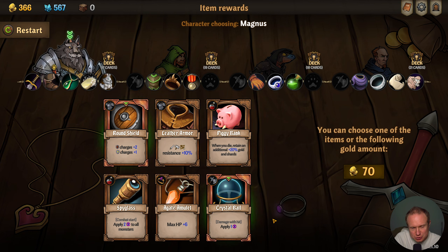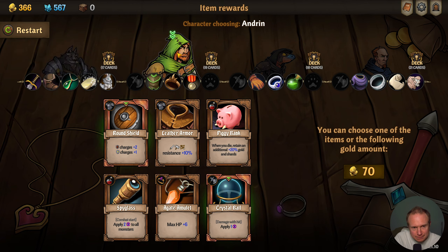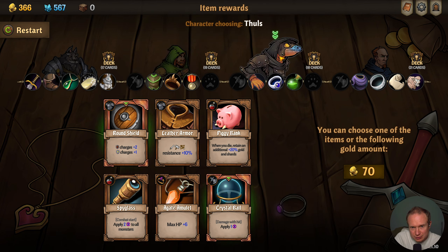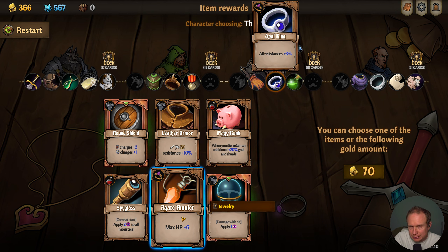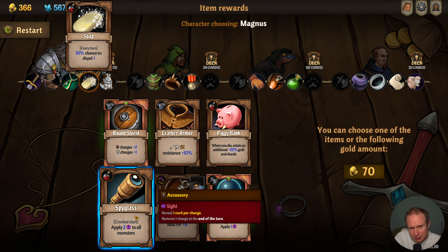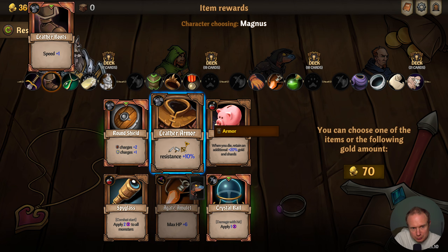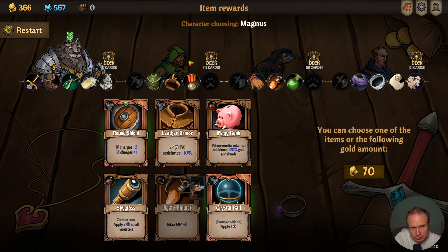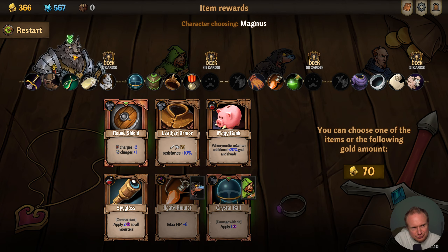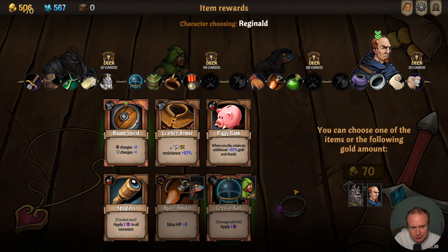Round shield — we kind of struck out here. We can definitely give someone the crystal ball but we're hoping to replace it soon. For the ring slot, everyone has... okay so I'm gonna give the agate just so you have a bit more HP. Everybody has some armor, everybody has a potion of some sort — that is probably better. You can have the crystal ball, I guess. Alright — seventy and seventy.